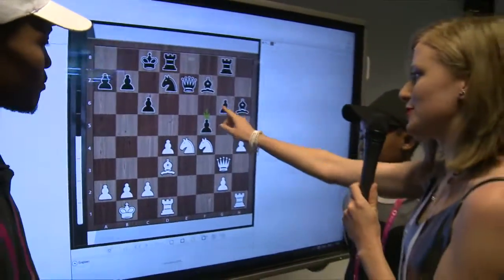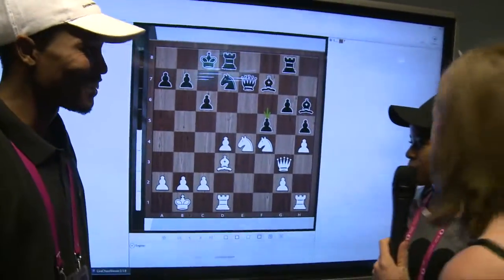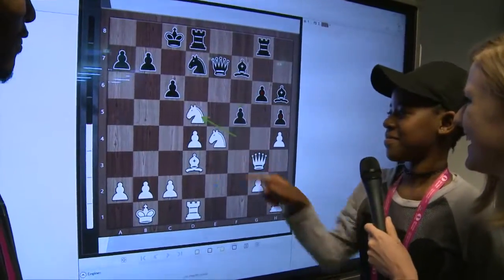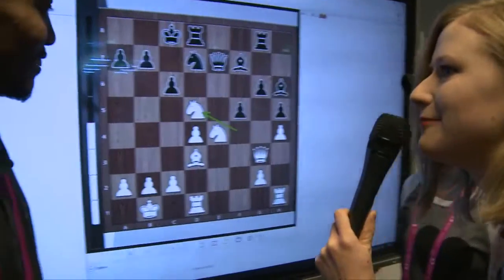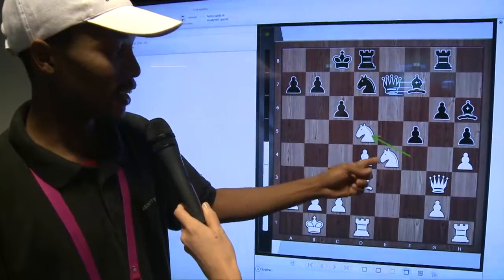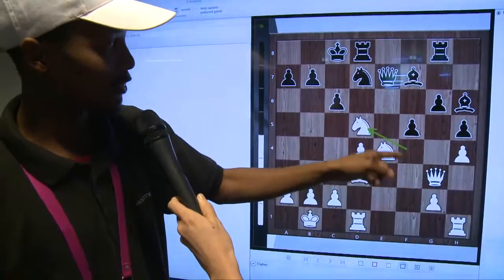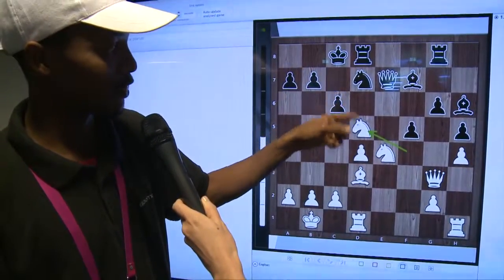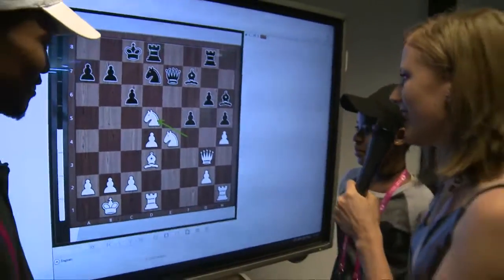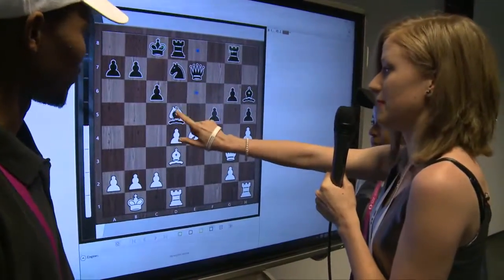Black has just played F5, which was a mistake, and White can win material here. Knight D5 — let's make that move on the board. What's the point of this move? Knight D5 is attacking the Queen and at the same time allowing Black to open this diagonal in order to have a discovered check whenever the second move is played. So we sacrifice our Knight in order to open the Queen's diagonal. Let's say Black takes it — he has to do something because his Queen was hanging.